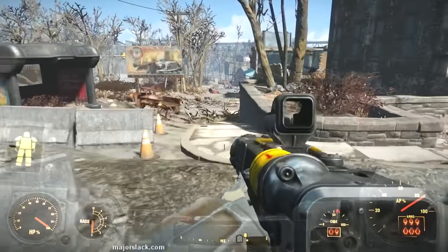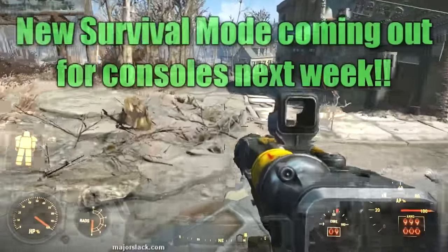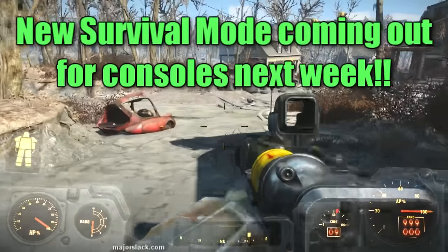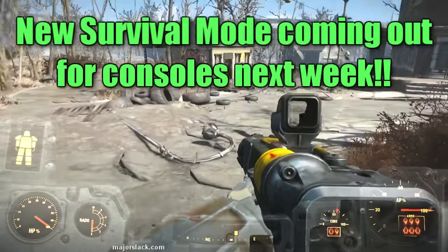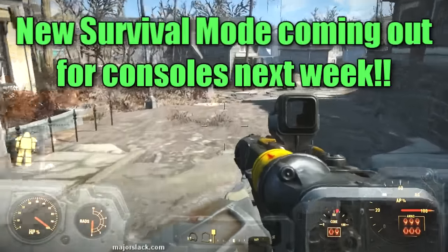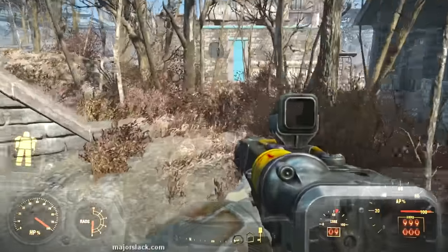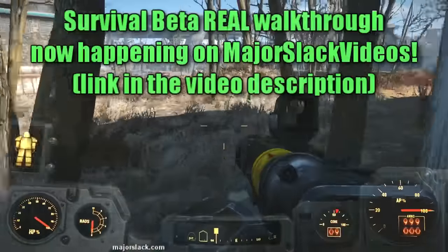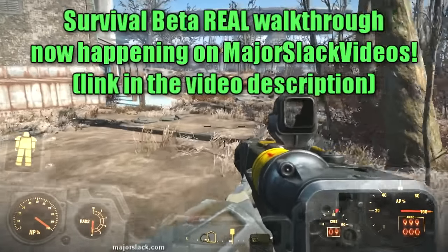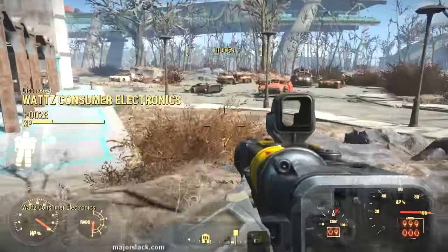Survival beta — the new survival mode, the hardcore survival difficulty setting that Bethesda has been working on. They released it in beta for PC gamers a month ago, and it's coming out for consoles next week. You get to play the new hardcore, disease-ridden, hunger-ridden, thirst-ridden mode — no fast travel, no quick save. I'm doing a real walkthrough of survival beta on my other channel, Major Slack Videos, so check it out. Link in the video description.